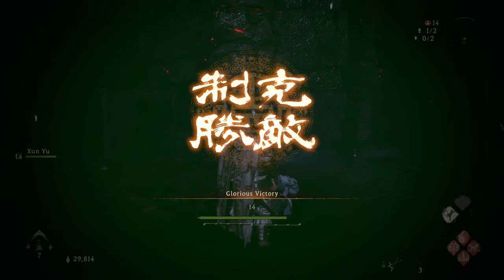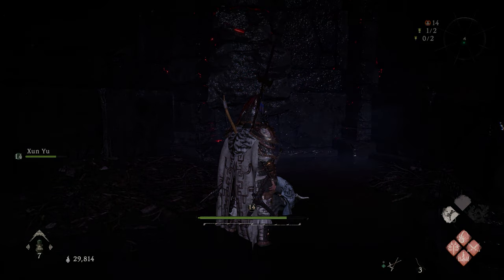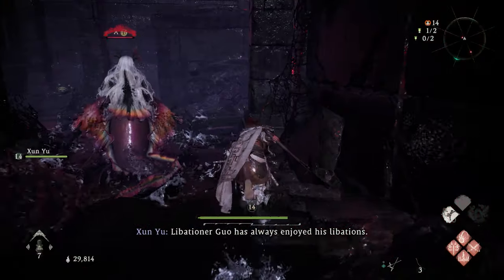The good thing is, even if an enemy starts to hit you or attack you while you're talking to him, it doesn't matter — once you start talking to him, you become invincible. The big thing here is once you get done, you're going to want to choose 'challenge the same battlefield again' so that way you can repeat this easily and quickly.